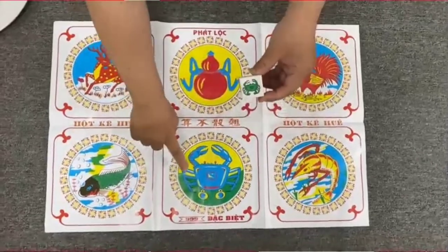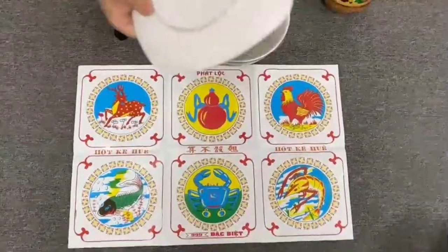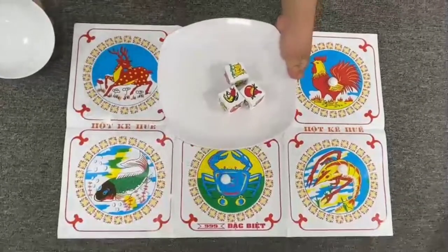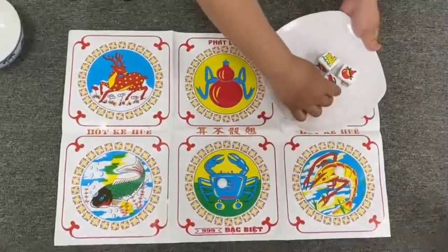If you look carefully, the pictures on the dice will be similar to the pictures on the mat. First, choose your favorite picture. Now, the host will shake the dice to reveal the result. If you have one picture the same as the dice, you will get double the counter or the money.